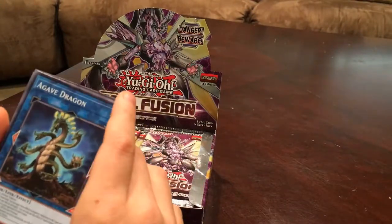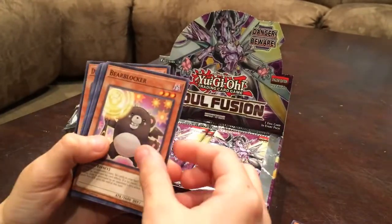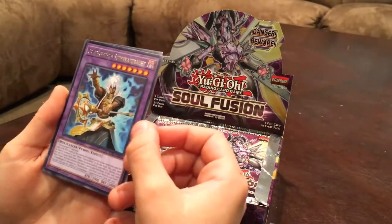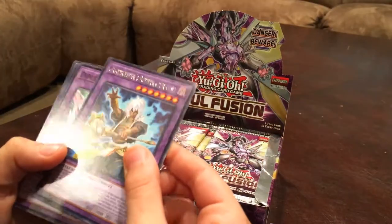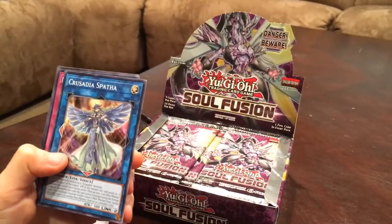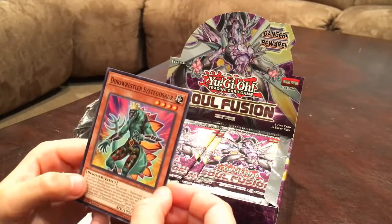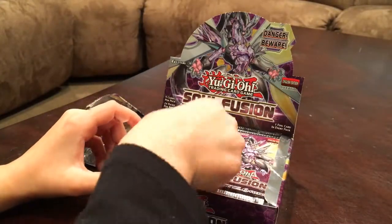Pack one: we have an Agave Dragon, Salamangreat Jack Jaguar, Bear Blocker, Summoner. Nice — we have a Gravekeeper's Supernaturalist, a Diplexer Chimera, a Crusade and Spatha, a Necro Fusion, and a Dino Wrestler Siegesaurus. Now time for the second pack.